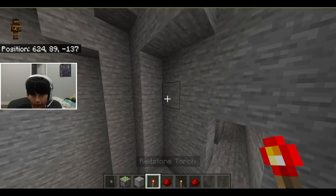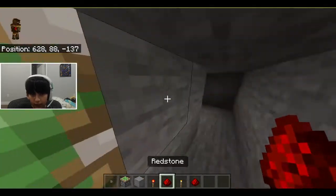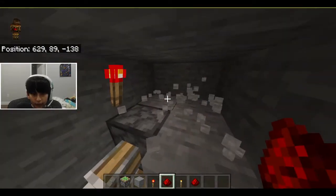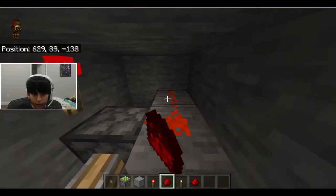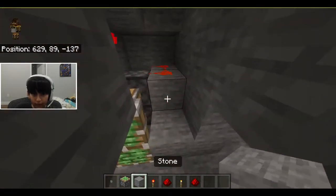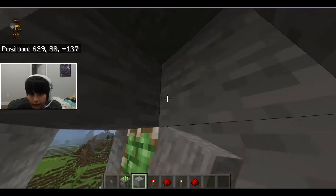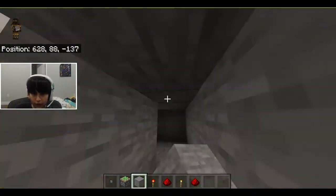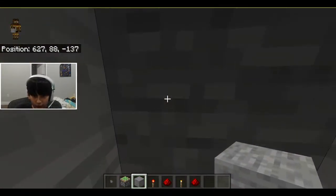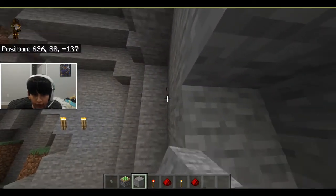The redstone torch will activate and deactivate that. Next, what you wanna do is just connect it so it can go to the other spots — just any way, connect it to the other piston. That's literally it. You have it, it's done. What you do: push the button, go in, get out — just that simple.